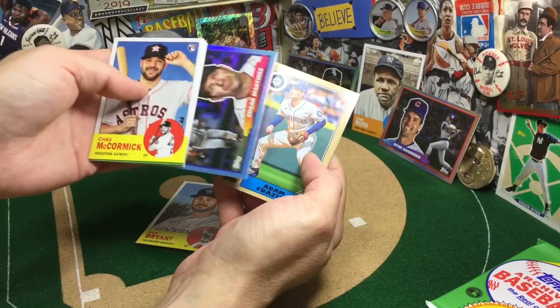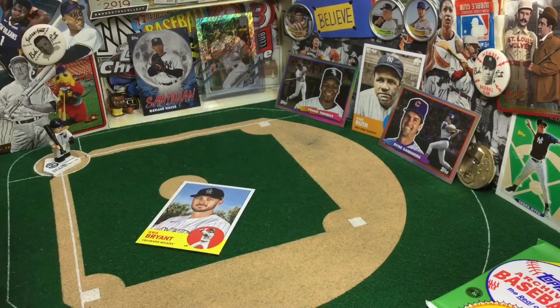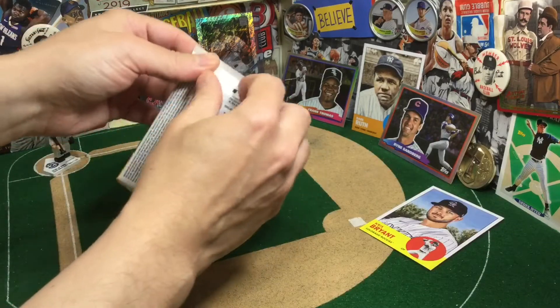We need a nice pull here to get Jeter at least a second, or hashtag KB for the PC. We see more of KB in baseball cards in a Rockies uniform than he actually has played in a Rockies uniform. And Edgar Martinez. So far no numbers, no nothing.